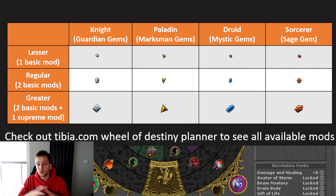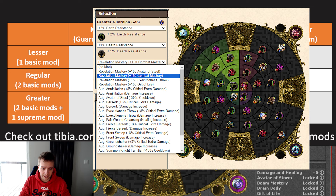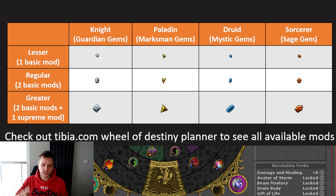If you'd like to check out all the different types of modifiers available, go check out the tibia.com Wheel of Destiny planner — it has all of the different possible modifiers listed there. Now, the gems drop from bosses, fiendish creatures, and influence monsters, and can be traded when they drop.